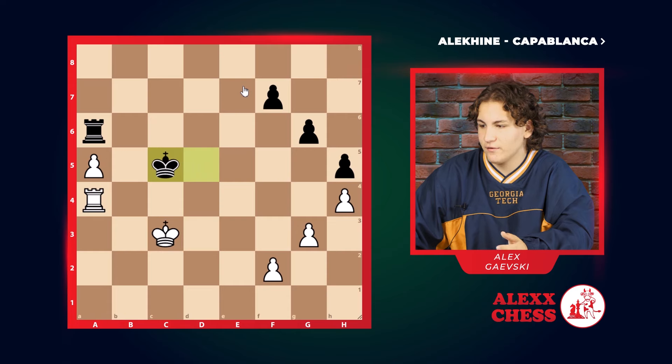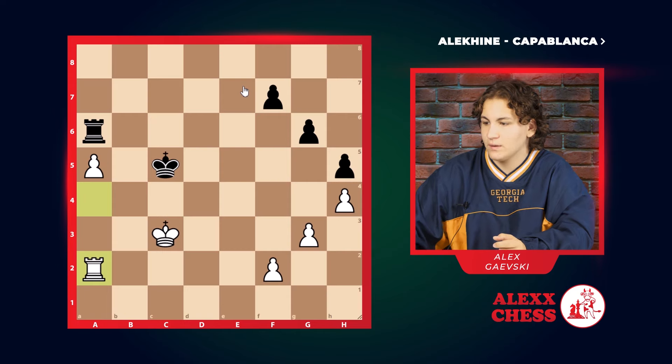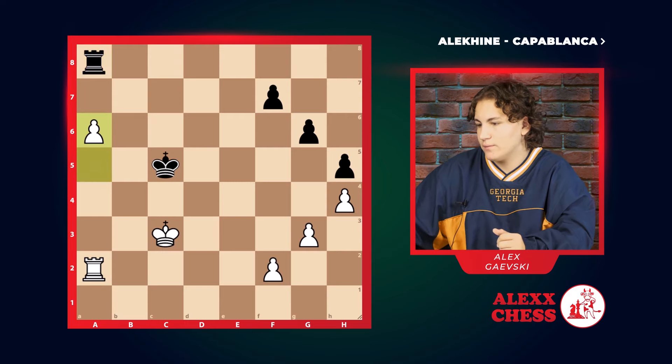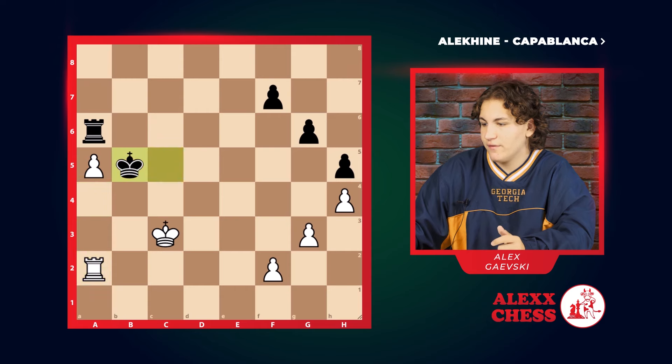Obviously, black got there first. So Rook A2, to make space for the king. What are the main moves for black? If he goes A8, then white just pushes their pawn. So for A2, the move was B5.